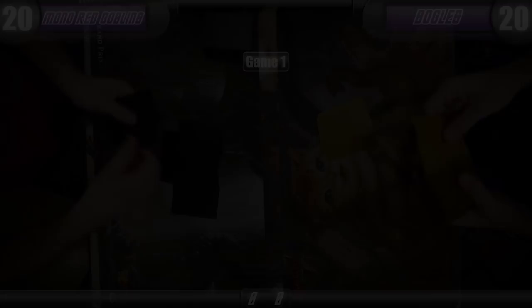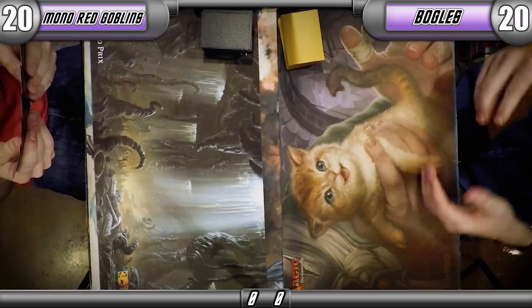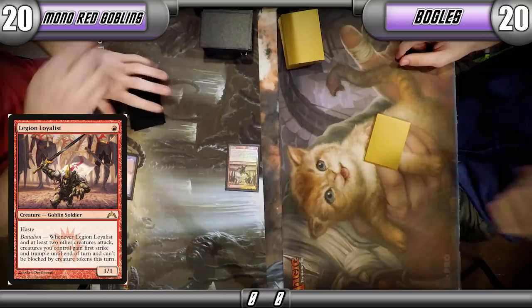Let's go ahead and jump into Game 1 of Boggles vs. 8 Whack. We're here at the beginning of Game 1, trying out a little commentary. I've got a good friend of mine with me, my friend Simon. Hi there guys, my name's Simon. You can check out my channel in the description below. Simon is on Mono Red Goblins, or 8 Whack, and I, MTG Tournament Grinder, am on Boggles. Looks like we both kept seven. Legion Loyalist — not a bad start for the Goblins.